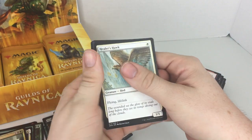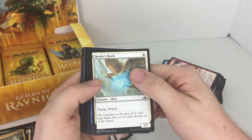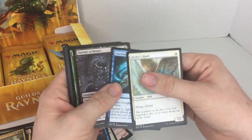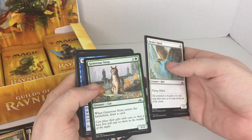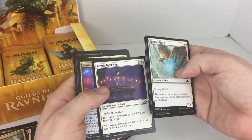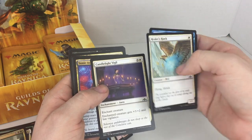This one's a cheap bird — one cost, 1/1 flying lifelink. So you hit someone turn one and you heal one, so you're already up one. That's pretty good for a cheap deck — you can really do some work with that, and it's flying so they'd need a flyer to block. Not bad, though this other one is kind of expensive.